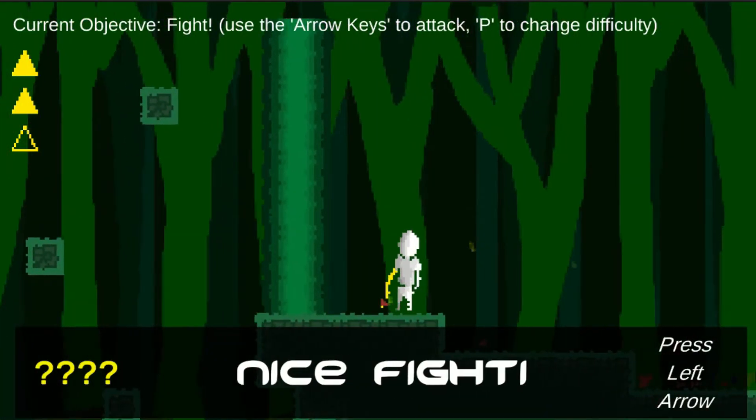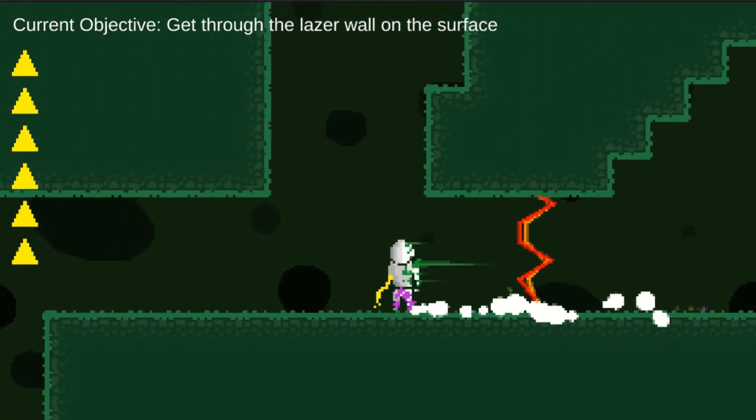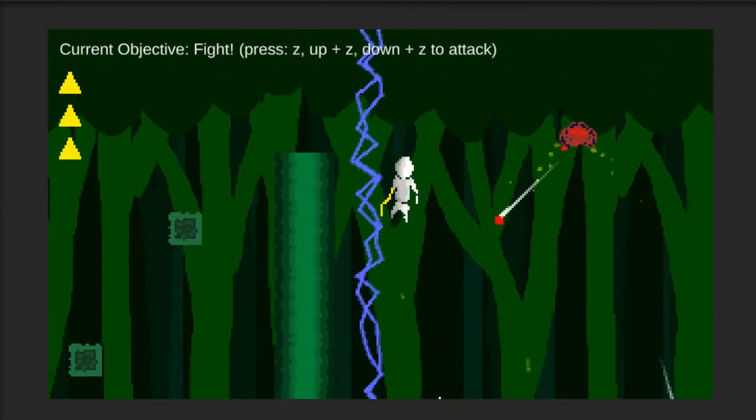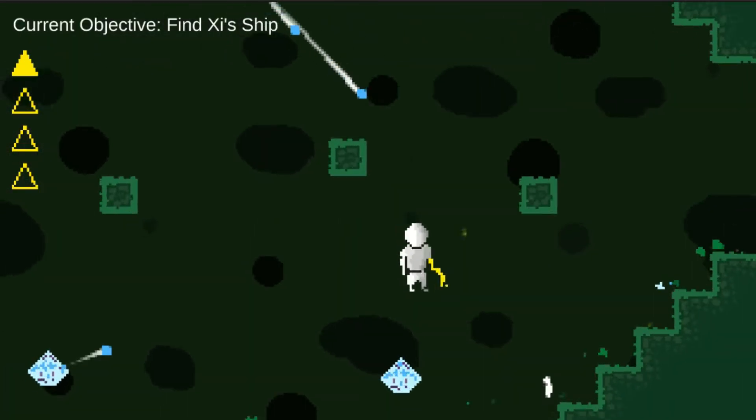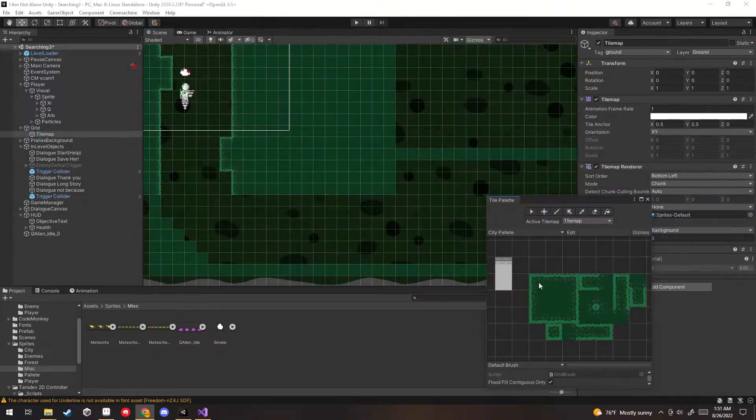I made a quick dialogue system that could change components depending on who was talking. Here's what I needed for the game to be playable: a pause menu, the dash, the double jump, laser gates that lock you in combat, and a new enemy type. After all that was done, I made the art for the aliens and their encounter spots.